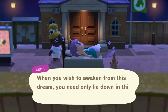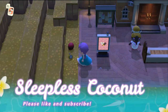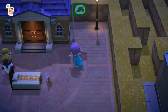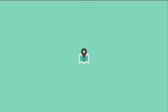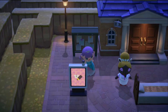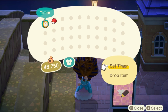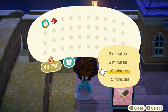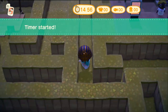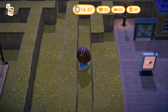Hey everyone, welcome back to my channel! Today we are on the island Konoha and it is a maze. I see a timer and a King Tut mask — that's really interesting. So the end goal is that we have to go to Chris's house. This looks very hard and I'm really directionally challenged. I'm going to start the timer at 15 minutes and see how far I can get. Apparently the fastest time is four minutes.